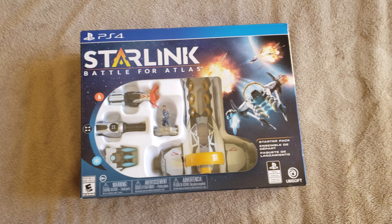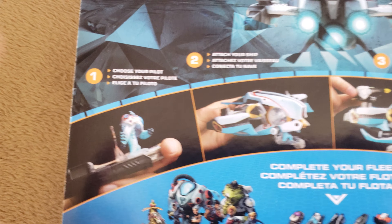Now let's take a look at this add-on ship pack. This is the Neptune ship that comes with the Levitator and the character Judge. Judge is a mysterious alien with the power to slow time to his advantage — his ability is time shift. The Levitator holds enemies helplessly in the air for an easy victory. The Neptune is a tank-class ship built to endure heavy enemy fire.